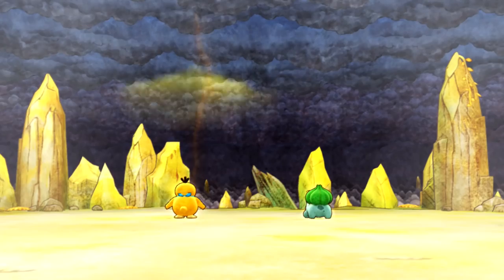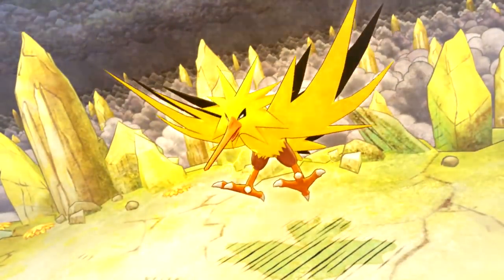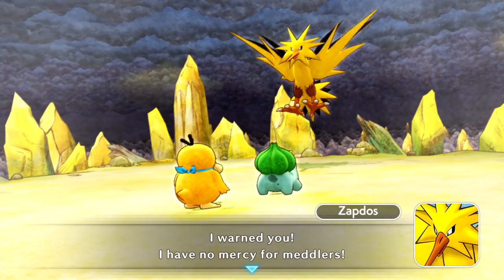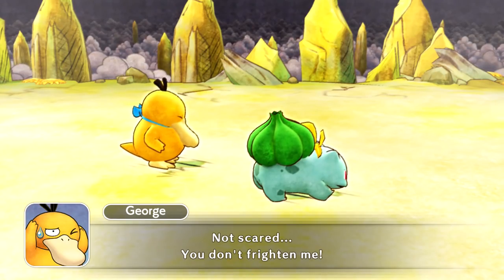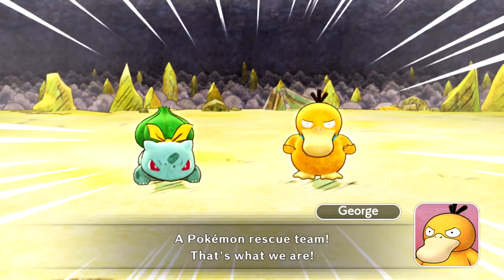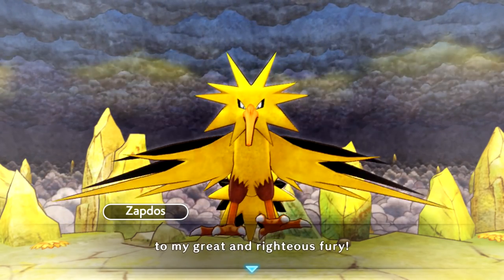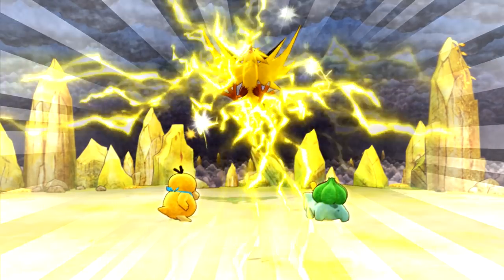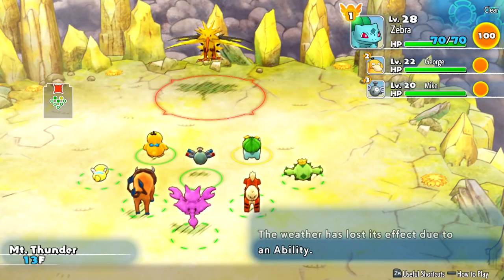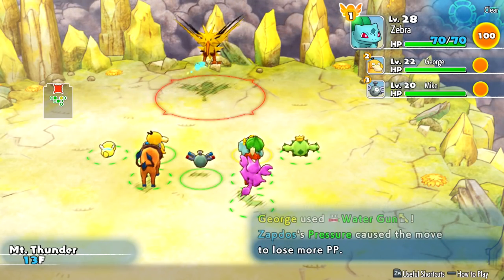We came to rescue Shiftry. Zapdos warns: 'I have no mercy for meddlers.' We say we're not scared — 'You don't frighten me. Hey Zapdos, let Shiftry go. A Pokemon rescue team, that's what we are.' Zapdos says we must answer to his great and righteous fury. We just went from really basic stuff to taking on a legendary bird Pokemon — quite the jump! We're going to use whatever moves we can and just go in it for the long haul.